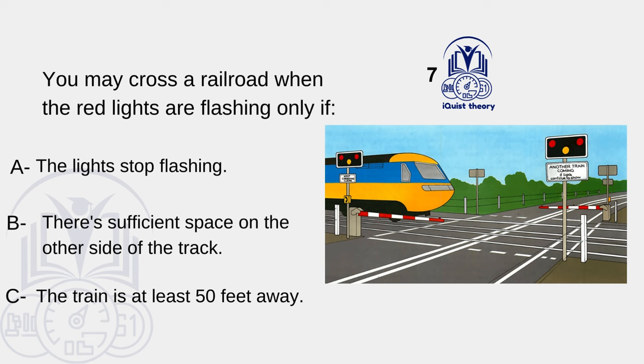You may cross a railroad when the red lights are flashing only if: A. The lights stop flashing. B. There is sufficient space on the other side of the track. C. The train is at least 50 feet away.